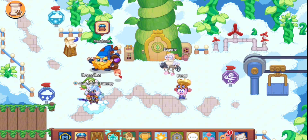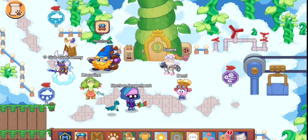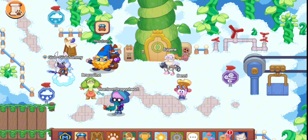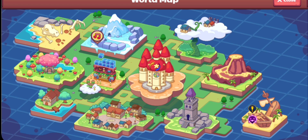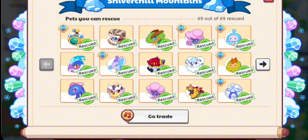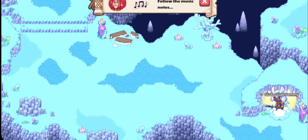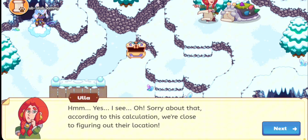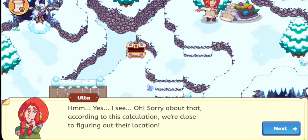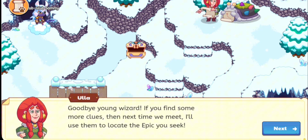Hey, what's up guys, welcome back to the channel. In today's video we are going to do our taming battle for Metalhawk. Let's click our pits and then first go trade with Ula - she's in Shibuchu Mountain right now. Go over there, go down, and trade. Let's try to give her the male hook nest.